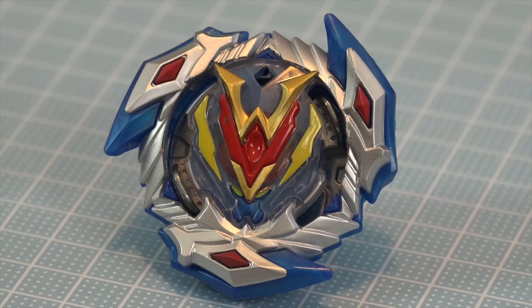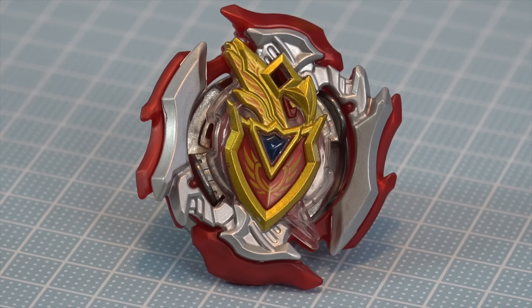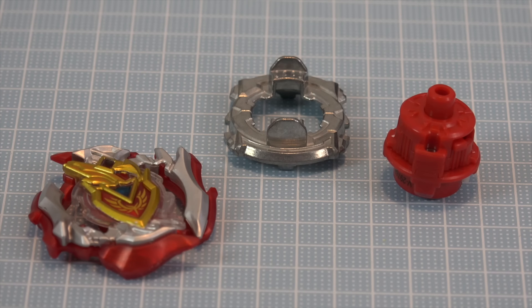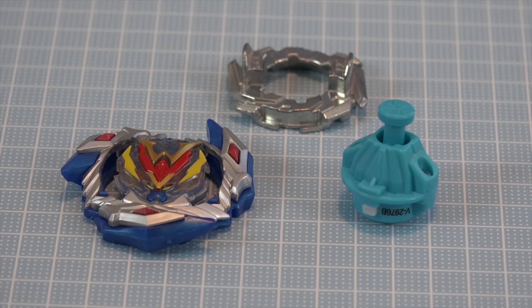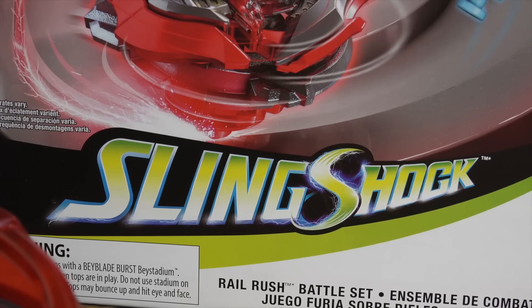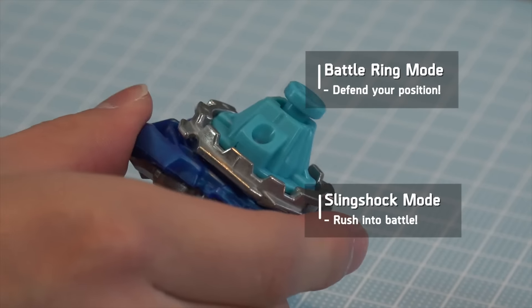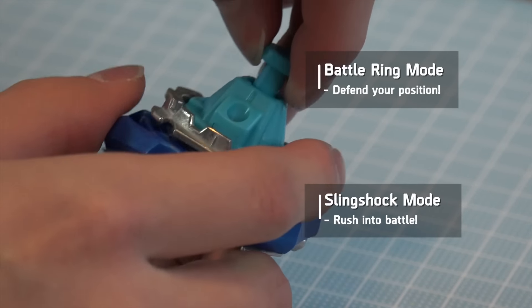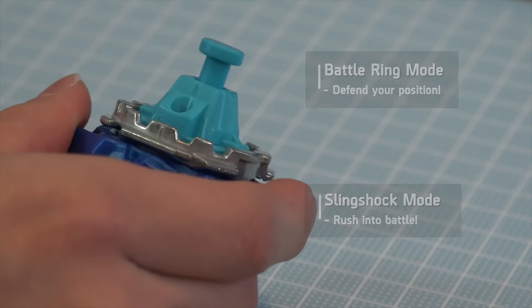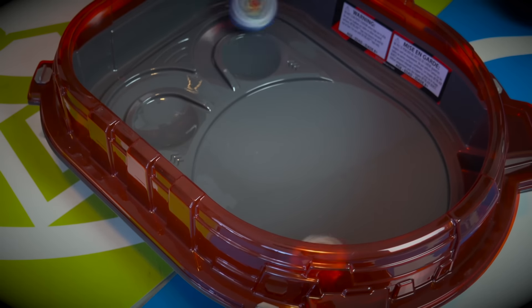Also with the set, we get two brand new Beyblade Burst Turbo beys: Wonder Valtric V4 and Xellachilles A4. Both of these bays have the brand new Slingshock design. Xellachilles A4 is a balance type and is Iger's bey, and Wonder Valtric V4 is Valt's upgraded turbo bey. You can activate Slingshock mode to ride the rails and rush into battle in the brand new Bay Stadium. If you want a more traditional battle, you can activate the Battle Ring mode to defend your position in the Bay Stadium center. You can activate these new Slingshock abilities by twisting, pulling, and locking the performance tips. Look at that — look how much taller it gets! I can really predict this is going to go really fast in the Rail Rush Stadium. So that was a lot of talking — let's actually demo and battle it out and show you guys what these brand new Beyblade Burst Turbo tops can do.